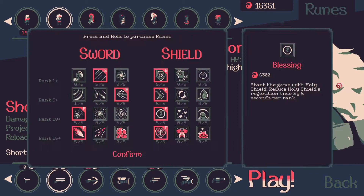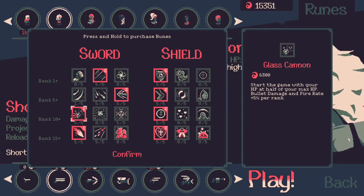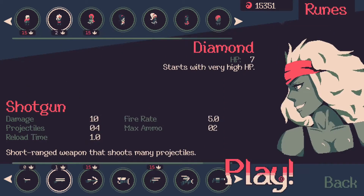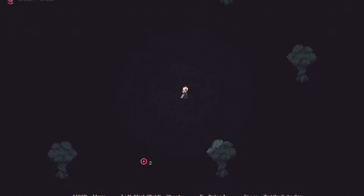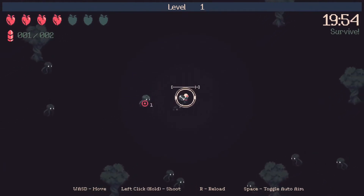I'm using the shotgun because a lot of Diamond's abilities tend to prefer close combat. I'm also using the rune that gives extra damage for being close — glass cannon — because Diamond has so much health that going down to half isn't as big a deal. Then some defensive stuff to help me not die immediately. I'm playing on the hardest difficulty, which I probably shouldn't, but you get achievements for it.